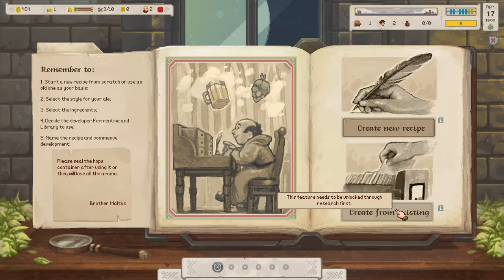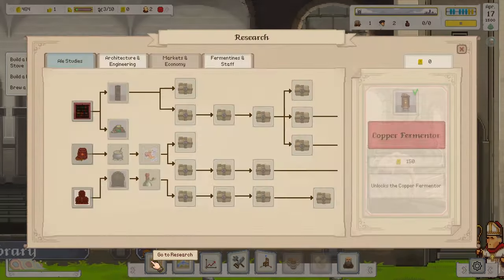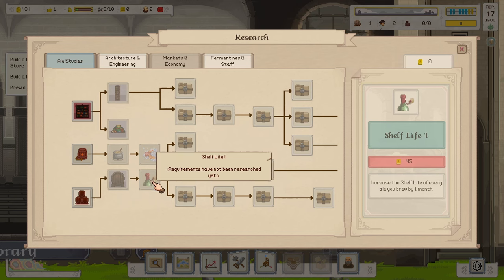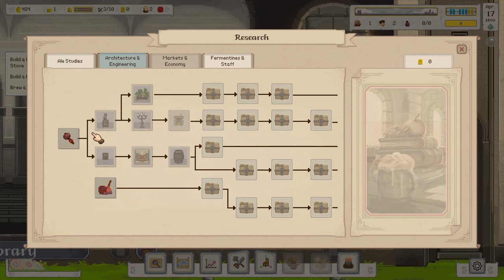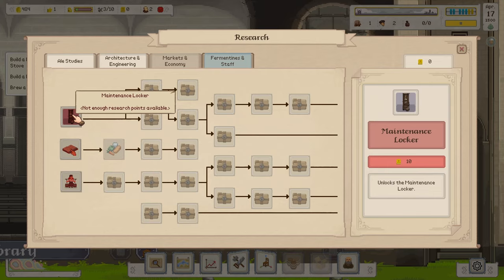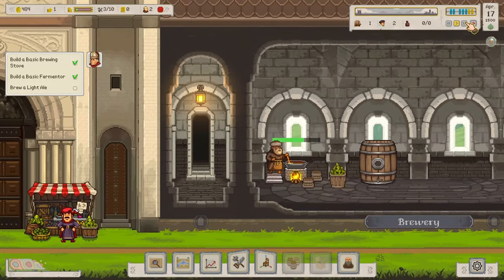Let's check out the research tree. We have ale studies — pretty basic stuff, but I'm glad there's this system because it delivers a fun playstyle. You get to think about how to upgrade your stuff to get desired results. We also have economy, markets, fermentation teams, and architecture and engineering for building time. This all looks good while our light ale is almost done brewing.